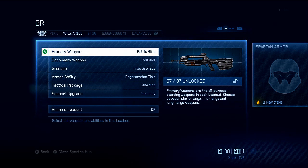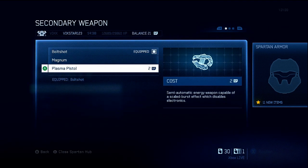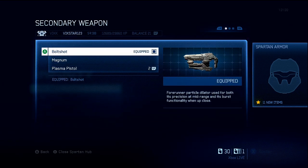Battle rifle — great at medium to long range. DMR — great at long range. Secondary weapon is the bolt shot. If you charge this thing up, it is absolutely lethal. You might want to switch that out with the plasma pistol if you want to immobilise vehicles by charging it up and shooting it at them, but the bolt shot is like a shotgun up close — it's an insta-kill if you charge it up.